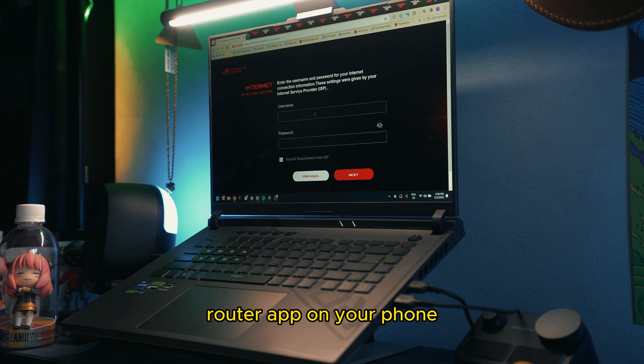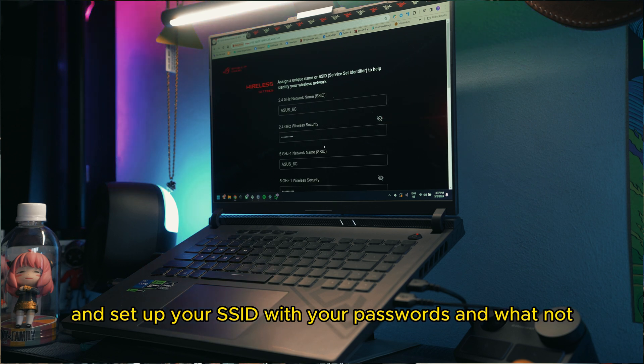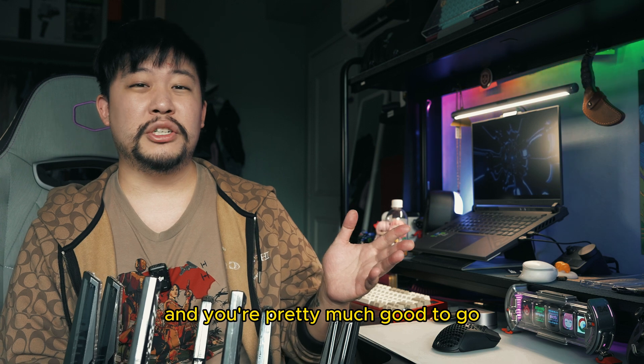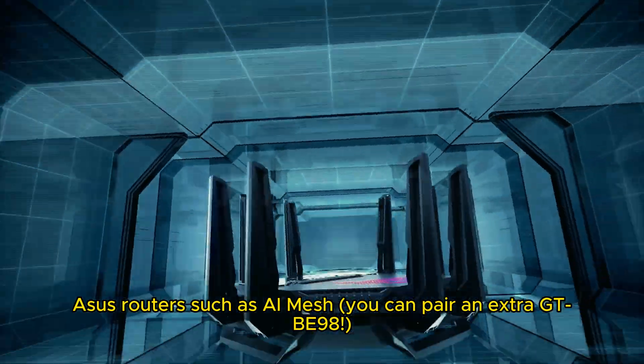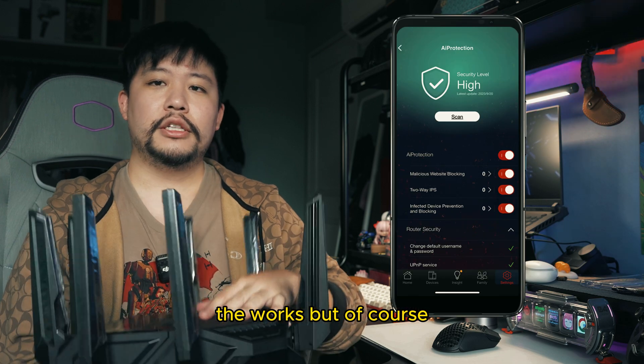Just like every other ASUS router, all you need to do is install the ASUS Router app on your phone, log in with your internet service provider details, and set up your SSID with your passwords — and you're pretty much good to go. All the conventional goodies from other ASUS routers are here too.